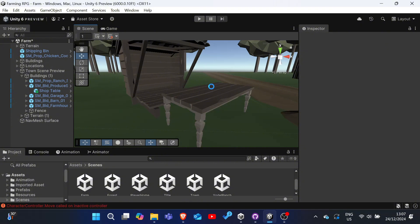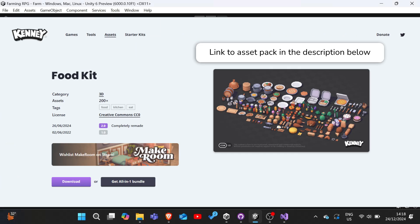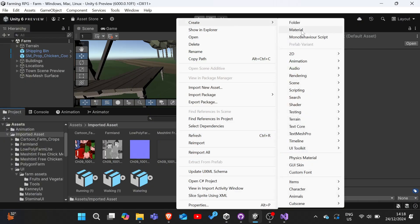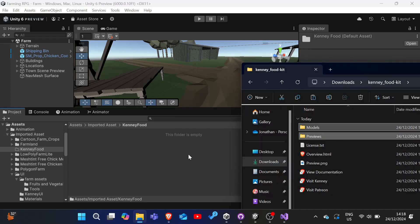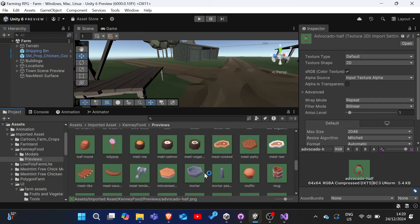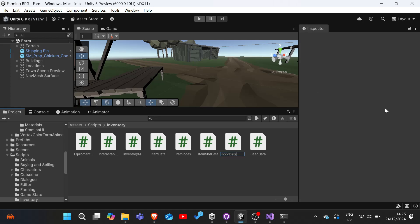And with that we can get to what we mainly want to do today, which is implementing the food system. I found this very useful asset pack by Kenny that happened to have everything that we need. It even comes with PNG previews of each food item, which we can use for the item icon. So I imported the previews and FBXs over into our imported assets folder. Now on to the implementation.